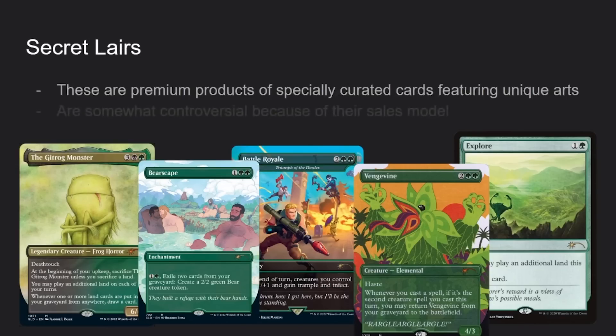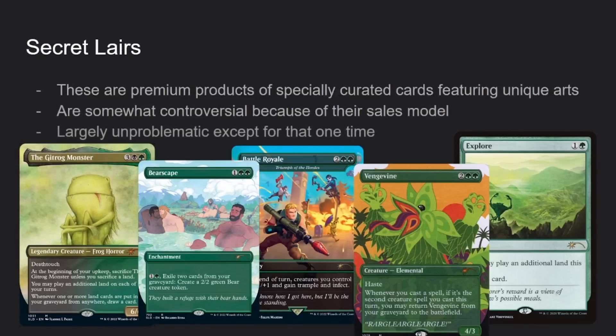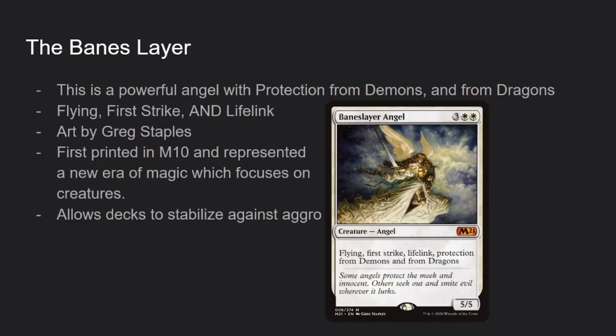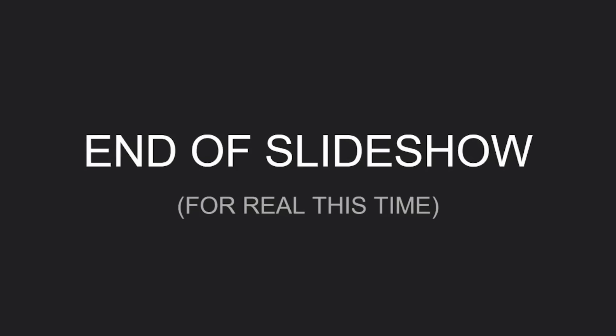The Secret Layers — I think you spelled 'layers' wrong. They include curated collections of cards with unique and desirable art. They've been controversial to some because their sales model is inherently predatory, but otherwise largely unproblematic. Except for that one time we don't need to talk about. And the last layer is Bane's Layer — a powerful mythic creature with a lot of keywords, art by the legendary Greg Staples, first printed in 2010.